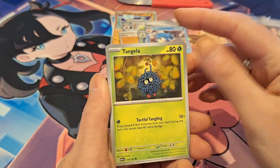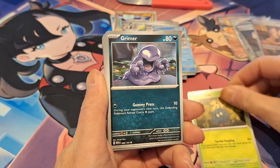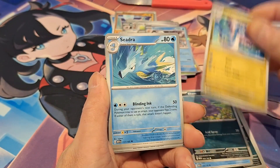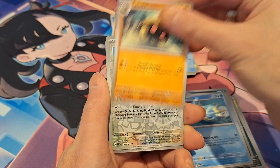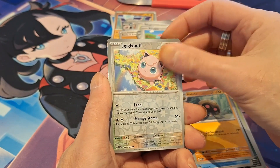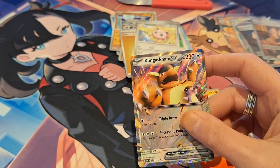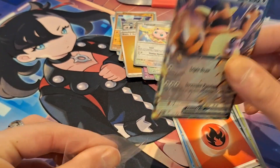Last pack — can we get last pack magic? Maybe. Tangela, Grimer, Grimer, Psyduck, Ekans, Dragonair, Seadra, and a Kabuto — then we have a Reverse Porygon, Reverse Jigglypuff, and a Gengar EX. So we did pull something, but not the one we wanted.